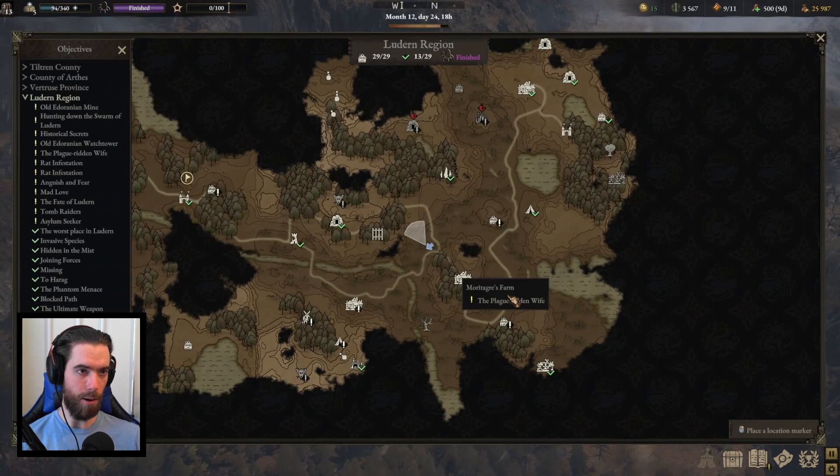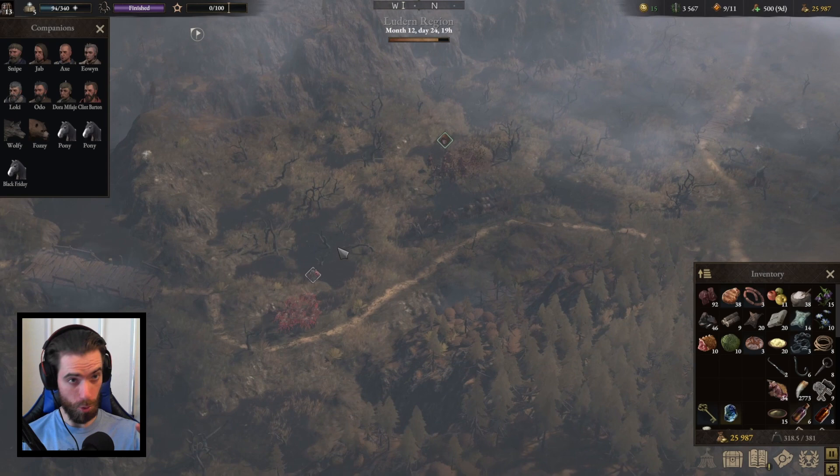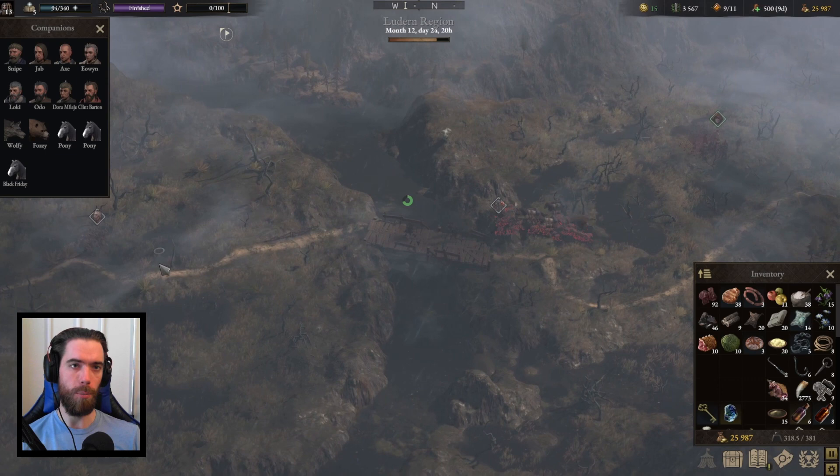Coming around this curve on the map, within this zone is where the party of smugglers is. They are the only source of a cure for the plague in the entire region, and because you're going to encounter a lot of plague-ridden monsters within the Forsaken Villages, it is very important to remember where you can pick those up.